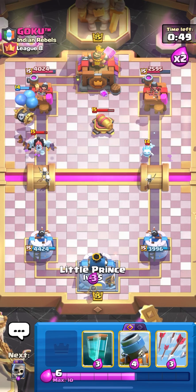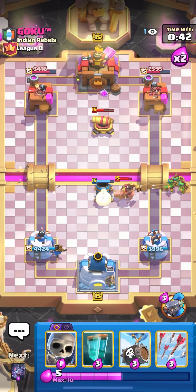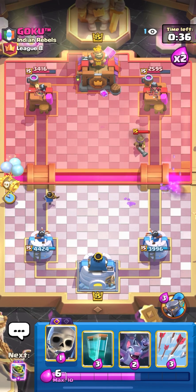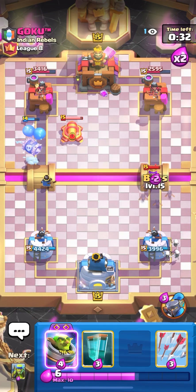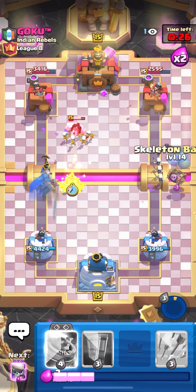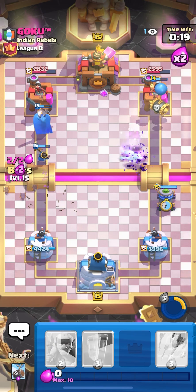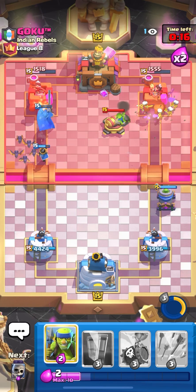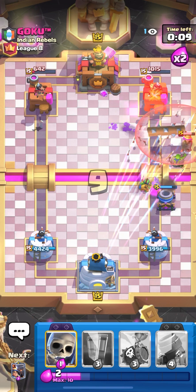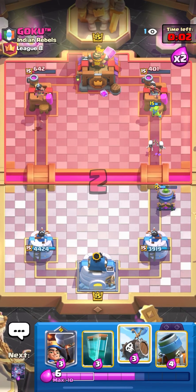Let's play little prince in the left lane, let's play hog, let's play spear goblins so everything is spread out. Now we're gonna play skeleton barrel again — he's cycled for his hog rider, we have our defensive mortar ready. Let's ability and spear goblins, skeleton barrel and evo skellies on the right side, evo mortar on the right side, bats on the left. I think that's still not enough — let's predict musketeer. Musketeer predicted, killed. Let's predict his cannon — no cannon. I think this is a good game, GG.